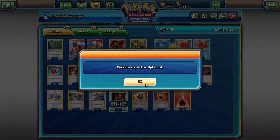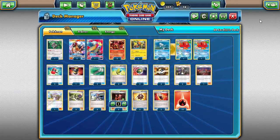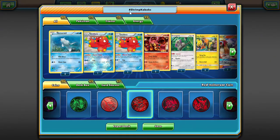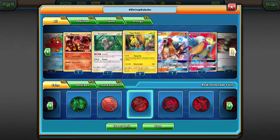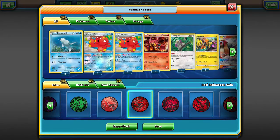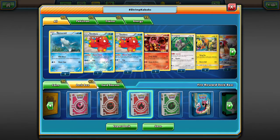We're going to copy this decklist to the clipboard and put it in the description of the video. We're naming this one 'Hashtag Shrimp Kebabs' because it's a Fire-type deck with Octillery. It's not exactly a great name but it fits — Fire types with Octillery, like shrimp kebabs. So Hashtag Shrimp Kebabs if you guys like this, let me know down in the comments.